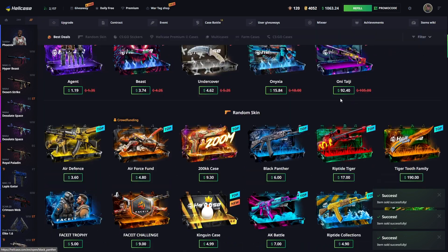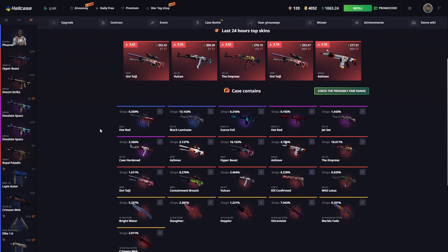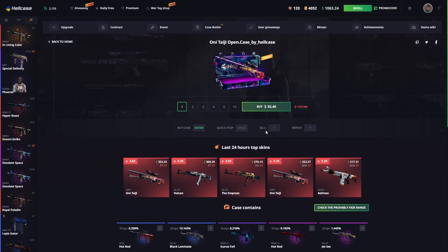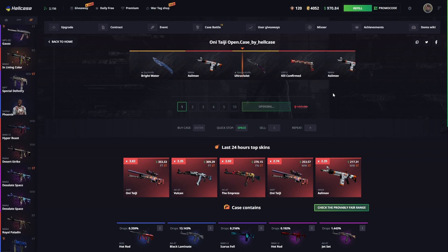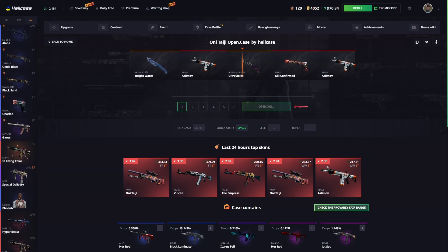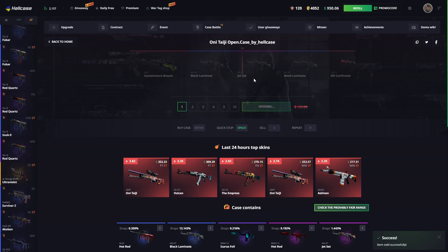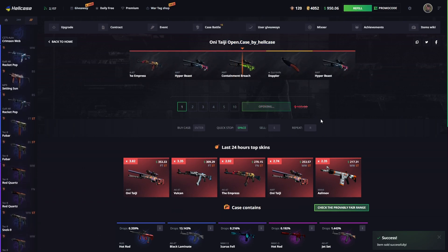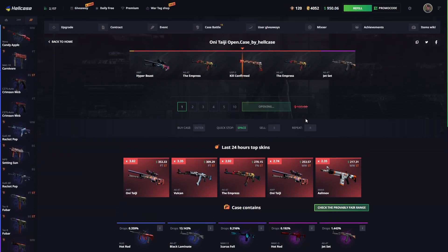Moving on to the Onita G case, going from one skin I like to the next — the AWP Onita G Hydra case. If you guys have been around playing CS:GO for a bit, it's such an iconic skin, I really really like this one. Not sure what happened with the title there but okay, we're gonna let that slip.